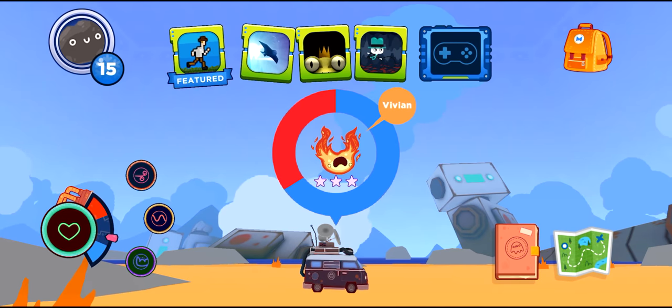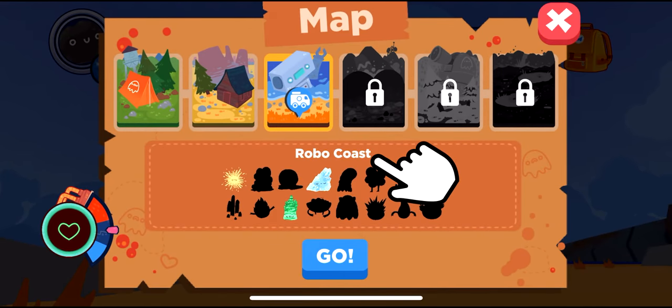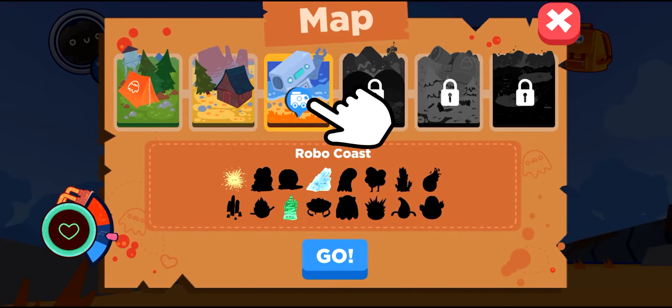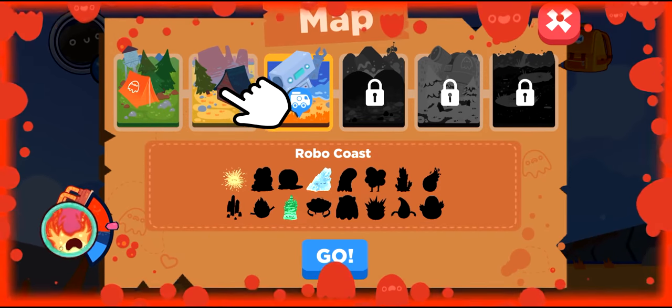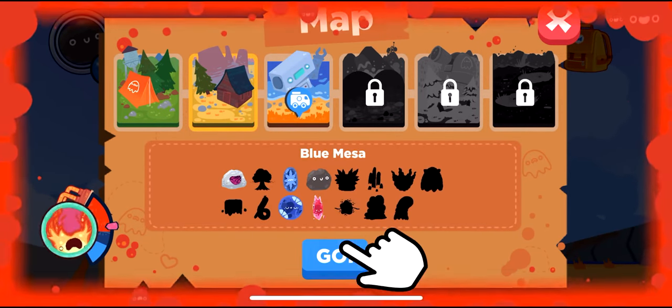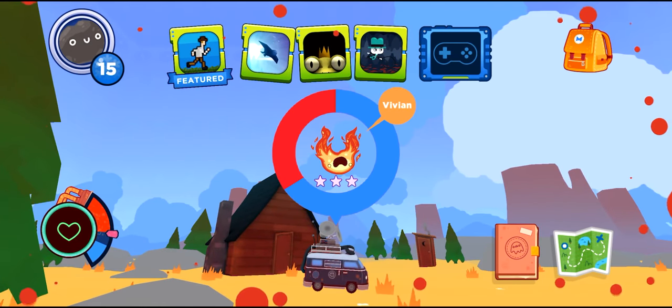To see which zone you're in and which lovelings can be captured in that zone, tap the map icon. You can see I'm currently in RoboCoast, as indicated by the blue van icon on the map zone. You'll also see I've cooled three of the lovelings in this zone and have many more to find. If you want to find different lovelings, simply tap on a map zone you've unlocked and then tap go. You'll now start to find random lovelings from the new zone after you've cooled your current loveling.